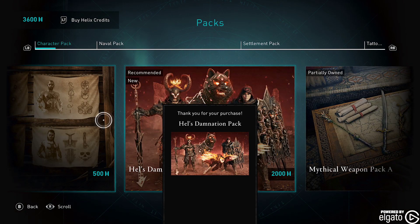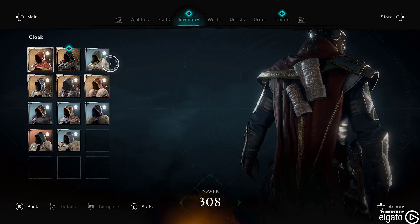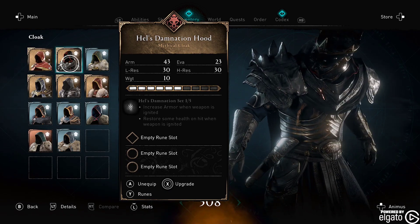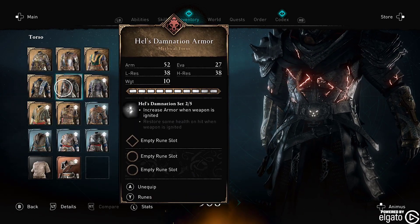So we are going to go ahead and acquire it. And we have. Let's go ahead and get out of here and go to our inventory. And we have the Hell's Damnation cloak. The Hell's Damnation armor. Oh my gosh, it's so sick.